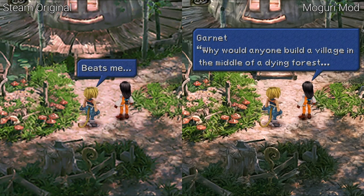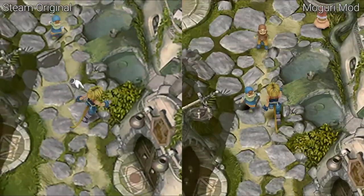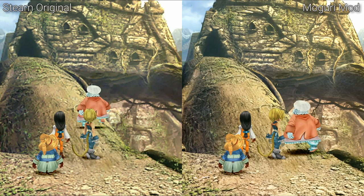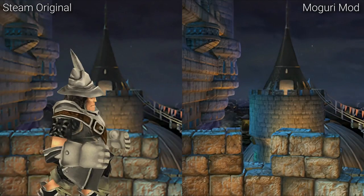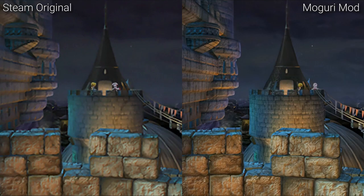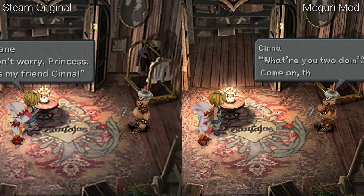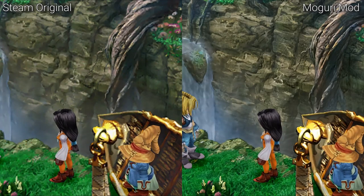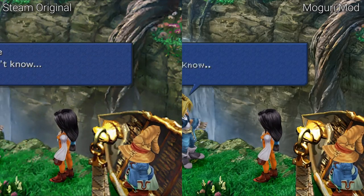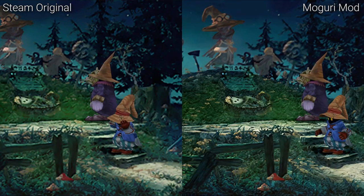Once again, the biggest improvement is the upscaled backgrounds. The mod creators seem to be going for a bit of a grainy, painterly style. It may take a bit of time to get used to, but in practice it works very well and tricks your brain into thinking there's more detail than there actually exists. All in all, I think the results are once again excellent and what I would have expected Square Enix to do themselves.